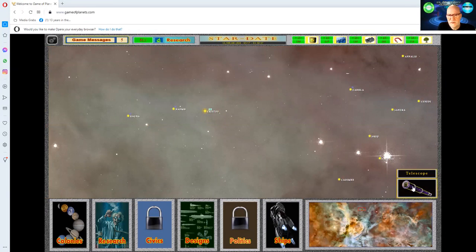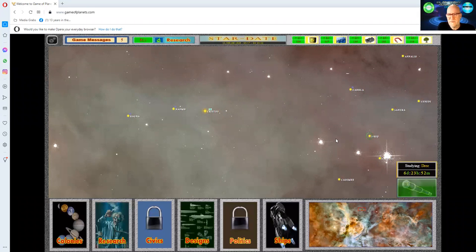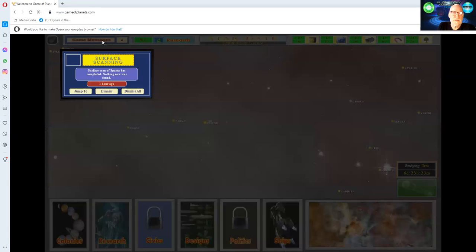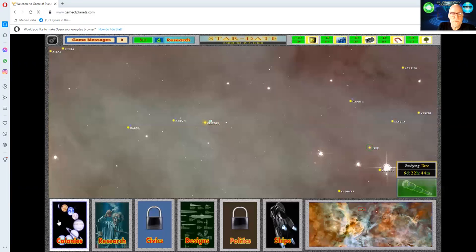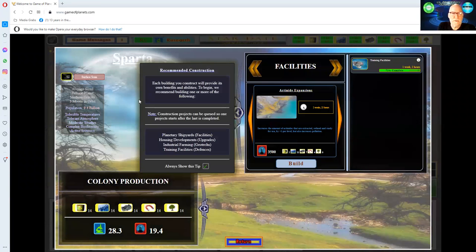What you can do is press on your telescope immediately, then press another planet, so you can go and do that over and over again. You can look at the planetary messages and dismiss them. You can go to the colonies, your one planet, and press surface scan — that's something you could do immediately. Your training facilities are 71% complete.